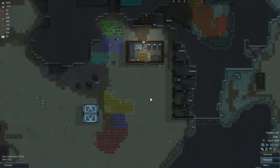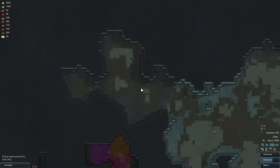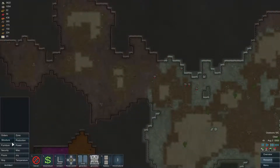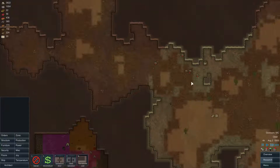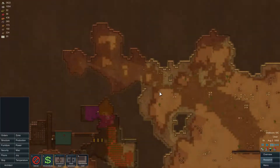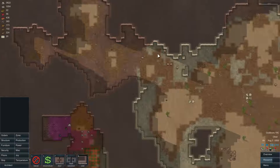Greetings and welcome back to Rimworld. Been thinking about what to do, and I think I will make a solar panel farm back here. So I'm gonna be closing off this area first. I hope they stand on this side to build it, and then once this is closed off, I can open this passageway. Because I don't want to do it the other way around — if we get attacked, especially from this side, they will just come in.